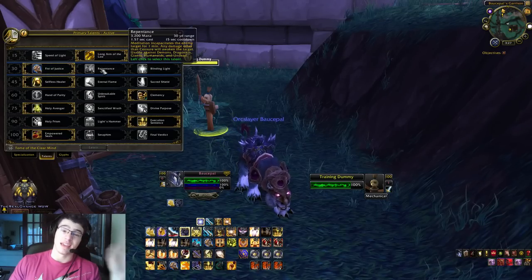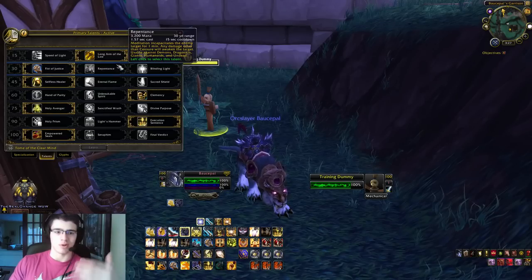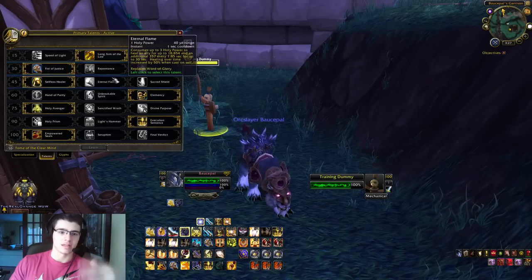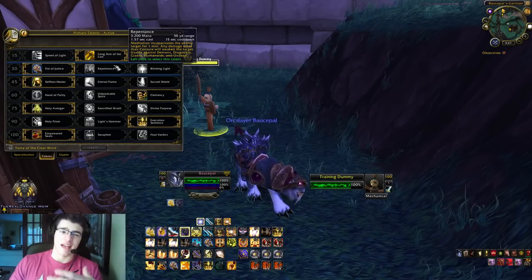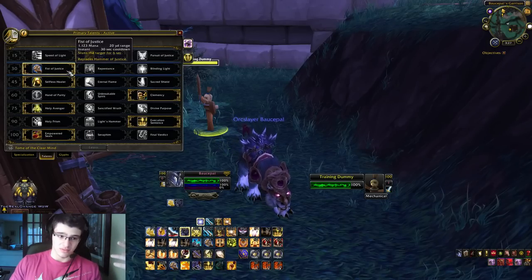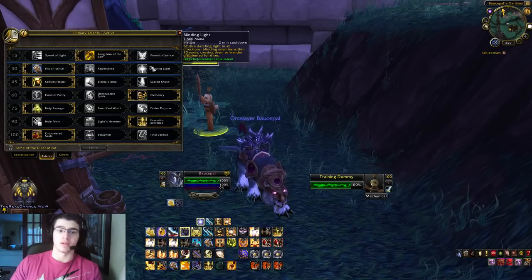Repentance is an ability that can be used — it's kind of like a sap, so damage releases that person from the stun. You're not guaranteed a full minute like it says, but you average around 6 to 8 seconds of stunning. Sometimes it's hard to get the cast off since it is a 1.5 second cast, so Fist of Justice is always good for that. Blinding Light is another good one, but the only problem is a 2-minute cooldown, so with Hammer of Justice at 1-minute and Blinding Light at 2-minute, you're just not CCing enough.